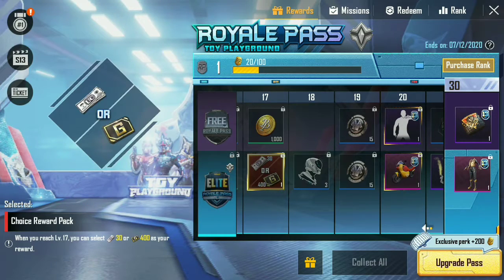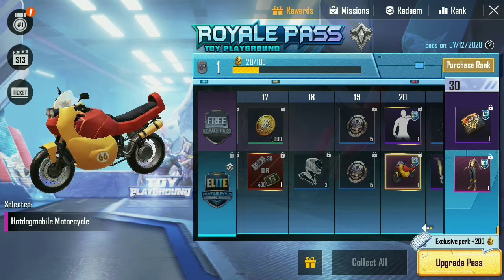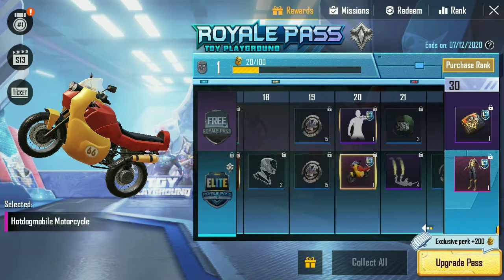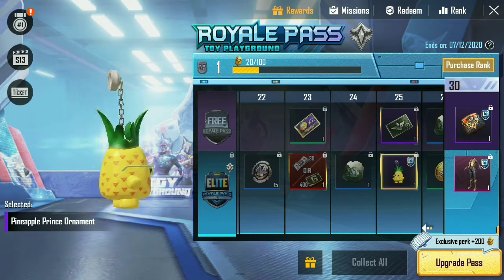You can choose UC or AG as you wish. In my opinion, the Hot Dog Mobile is very funny and looks ugly — it's not meant to be in the Royal Pass. This Pineapple Prince ornament is super cute and can be obtained at level 25.